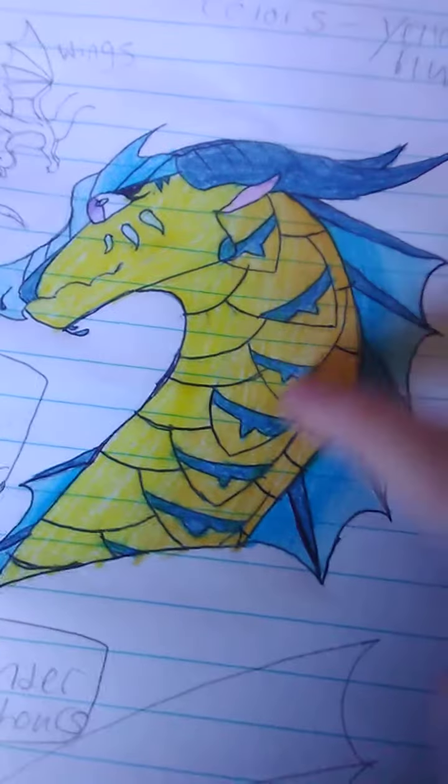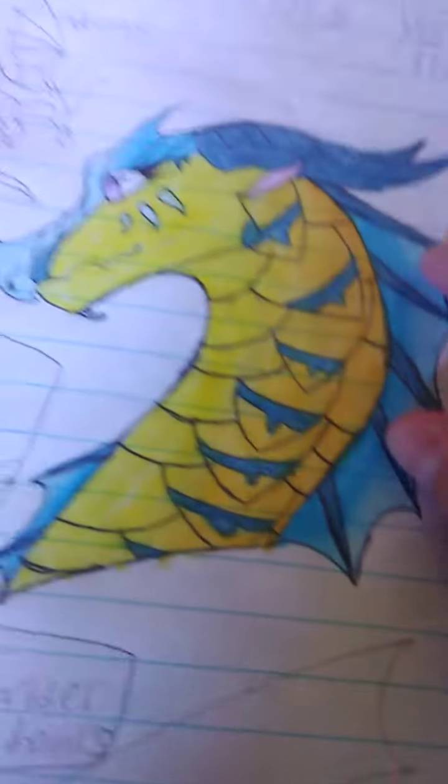I think I might have messed up on the fading of the yellow on the scales through there. This is probably what I'm gonna do instead, but you can comment which one you like better. I call this one the 'fade to the bottom,' and this is the 'fade to the side' because it gets darker right here, but I think the blue matches better with the brighter yellow.